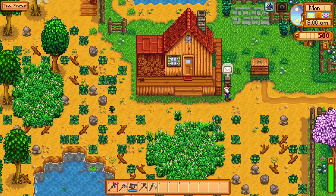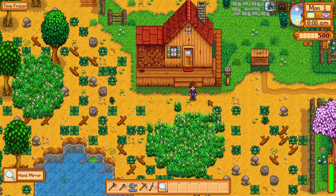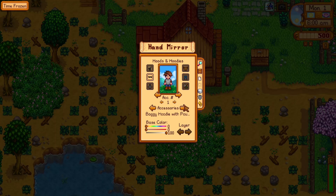The next mod we're going to look at is a Fashion Sense mod. We'll use the hand mirror — Fashion Sense is right here. The thing we're looking for is accessories. There's a baggy hoodie, baggy hoodie with pouch, unzipped hoodie, regular hoodie, hoodie with pouch, unzipped hoodie pull strings, pull string static, and none.